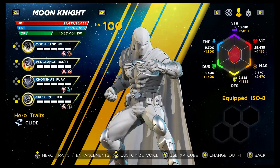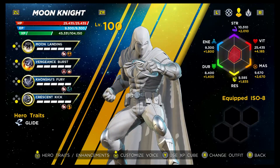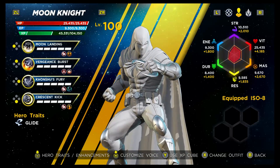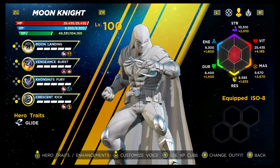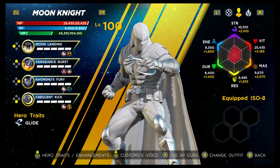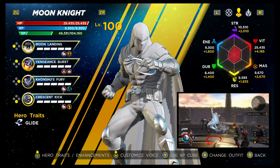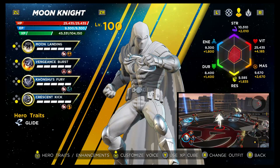Moon Knight is primarily a melee character but does have a ranged skill thrown in there as well. Generally I don't get on too well with hybrid characters, but out of the four characters released with this DLC, his combat flowed the best. His hero trait is Glide — very similar to Flight but a little bit faster, though you can't sustain it as long. His light attack is a gap closer to an extent, which is great for a melee character, with less whiffing, and he'll throw off a series of punches finishing with an uppercut.